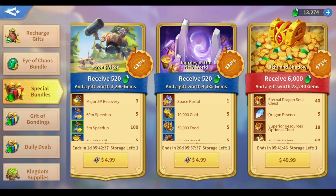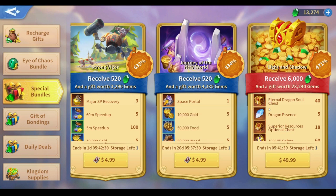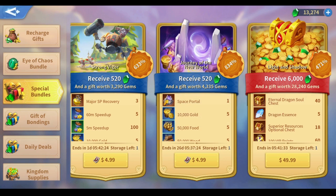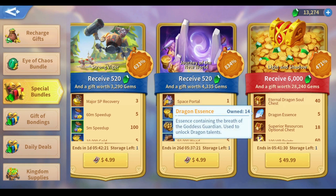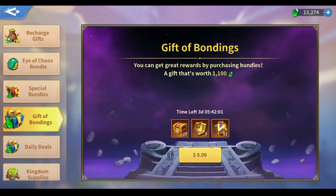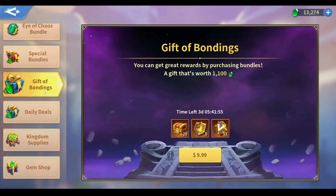If you check all the packages currently offering dragon essence in the game, the main one is Light and Shadow. You can see that the $50 pack contains only five dragon essences — you also get gems, VIP points, and a few holy or shadow dragon crystals. If you're looking only for dragon essence, it averages out to about ten dollars per dragon essence. It's a bit cheaper in lower packages: the $5 package gives one dragon essence, the $10 package gives two.